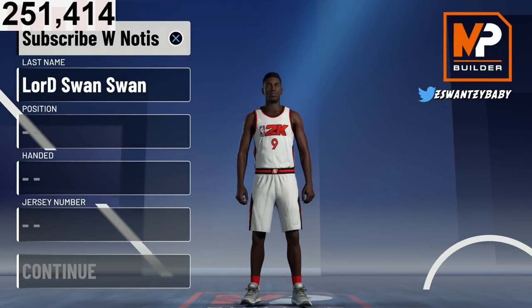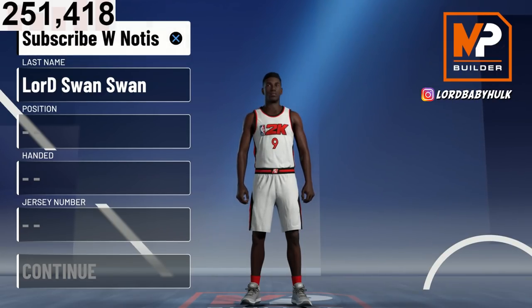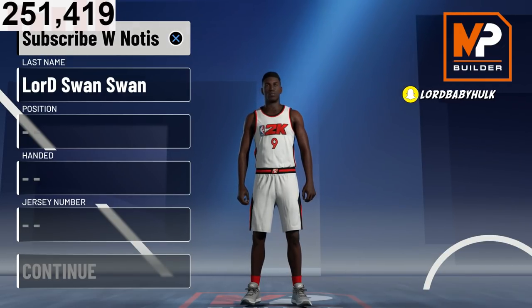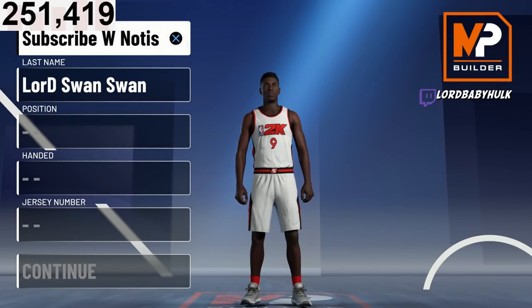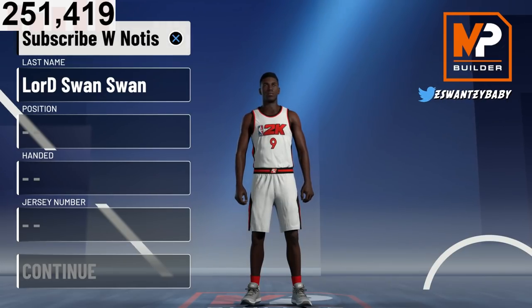The best version of the LeBron James build — contact dunks, being able to shoot. You know they made it harder, so this build may struggle. Make sure y'all watch this full vid, no skips, so you can make the best LeBron James build for you — for 2v2, for 3v3, pro-am, etc. I believe this is the best version overall in the game. I'm not telling y'all this is going to be the most OP build because shooting is hard for builds with lower three-point rating.